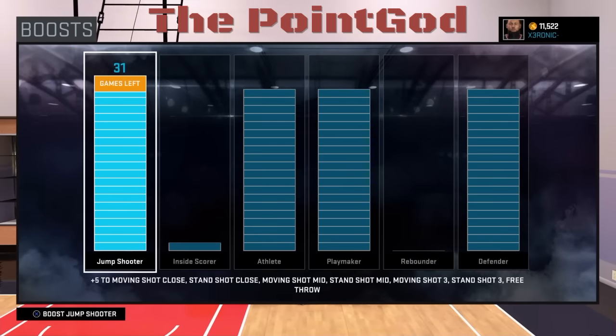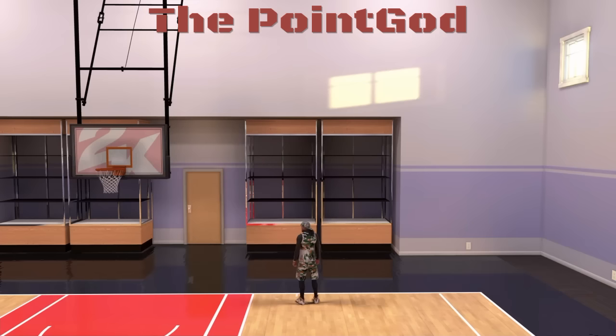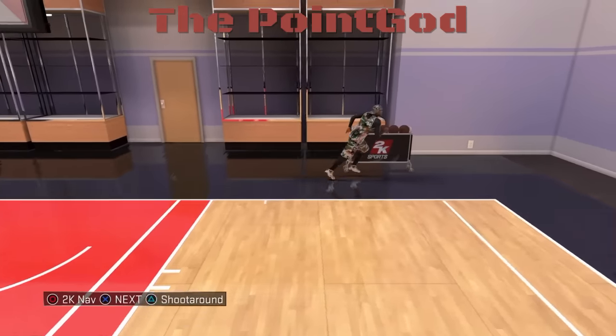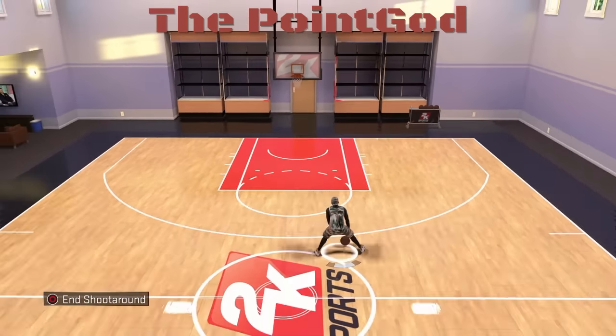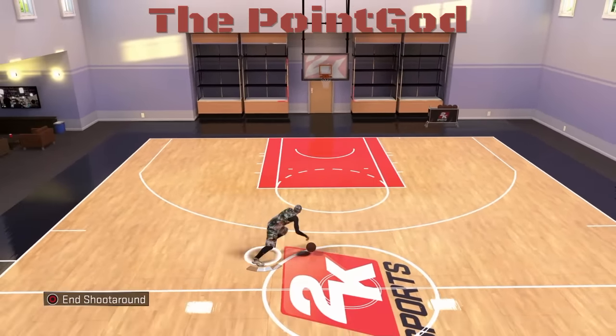When boosted for my jump shot, you get a 95 jump shot on a three, and 95 for mid-range — moving and standing, they're all 95. So that's another benefit to being six foot.